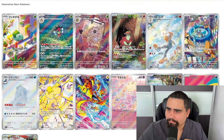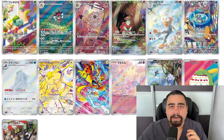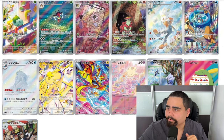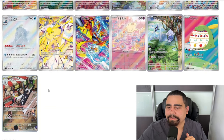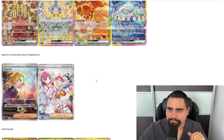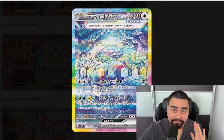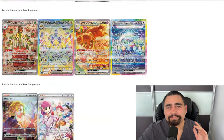All right, we have the Stellar Crown list. We have a total of thirteen illustration rares consisting of Bulbasaur, Ledian, Lilligant, Turtonator, Reboot Squirtle, Crabominable, Joltik, Zero, Aura, Milsuri, Medicham, Gulpin, and Archaludon. We have of course the special illustration rares consisting of six beautiful special illustration rares.